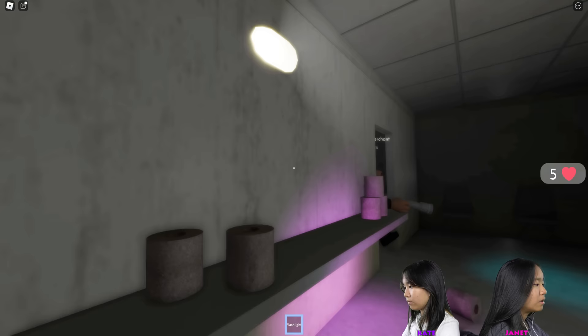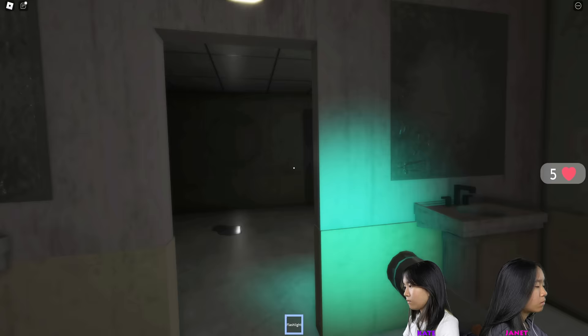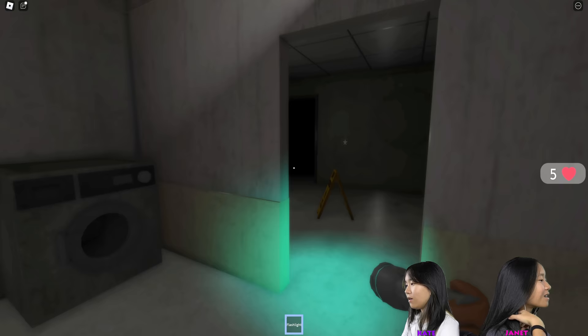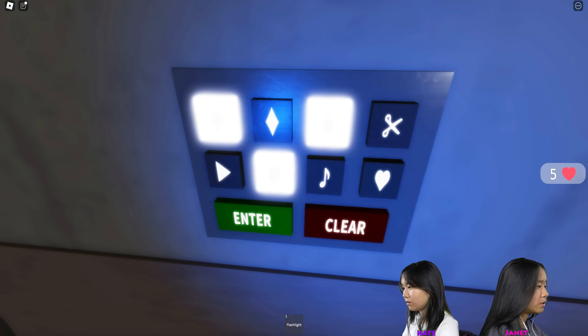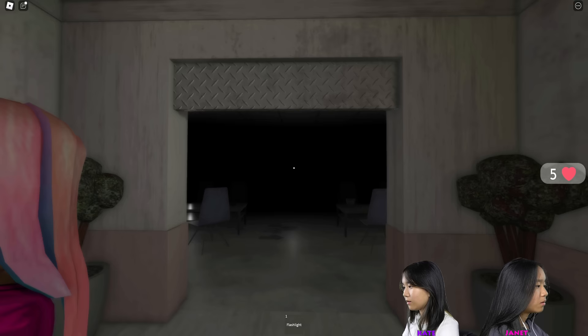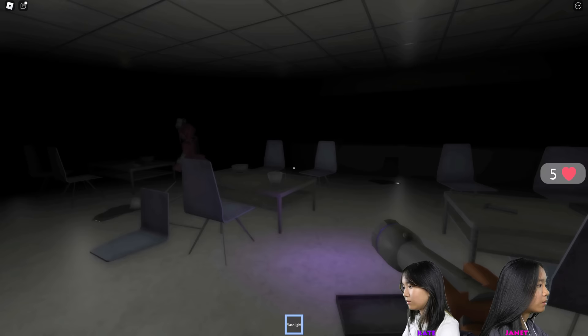My flashlight should reveal parts of the hidden code. Ted found plus, and I got one. There's a star. Clover, star, music note, plus — plus, star, music note. That sounded good, let's go! There's a doll in here — she's in here. We have a vending machine with flasks.